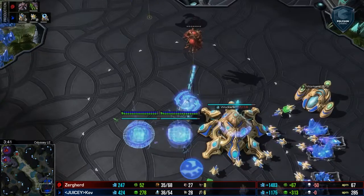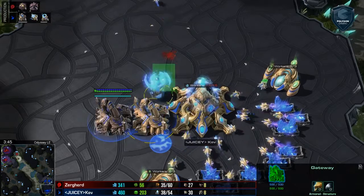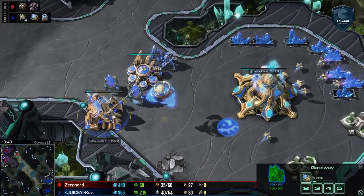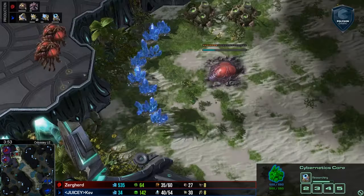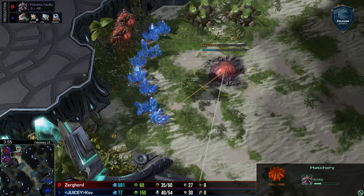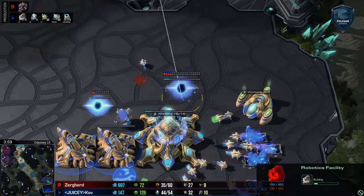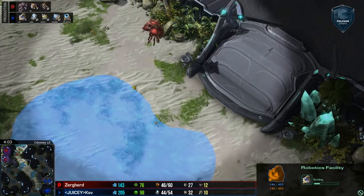The Overlord does get a decent read here on a couple of extra gateways. Pylon Overcharge is forced there, meaning three gates with Warp Gate technology are going to be finishing up. The third base makes a decent target, but the Robo Bay is coming up pretty quickly, so we'll probably see some Immortals and a defensive type play until the Immortals come online.